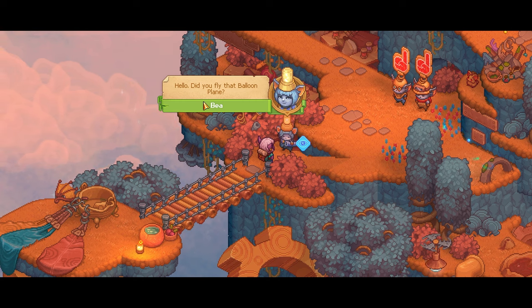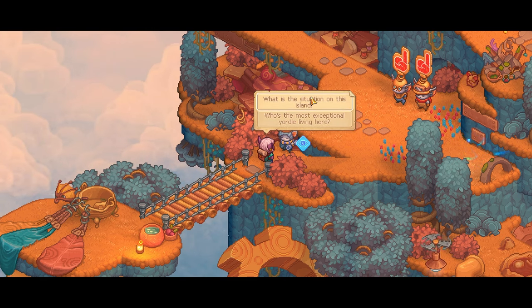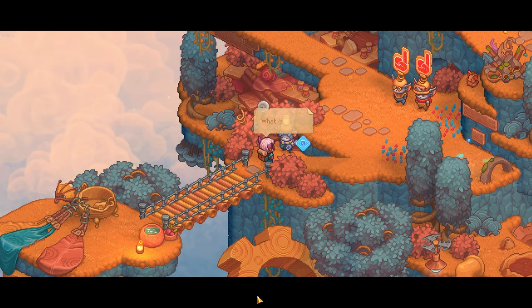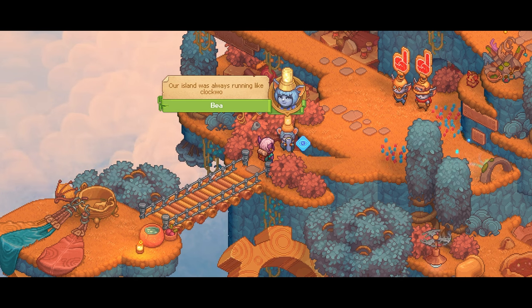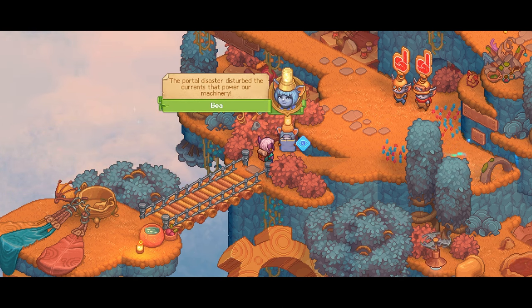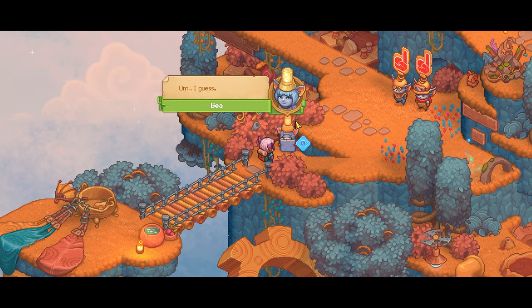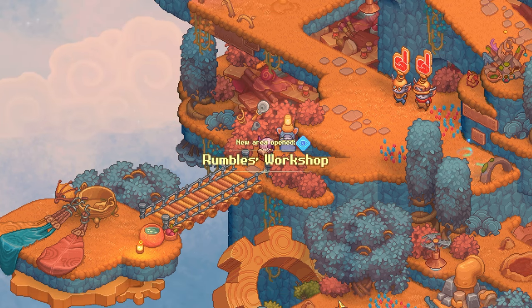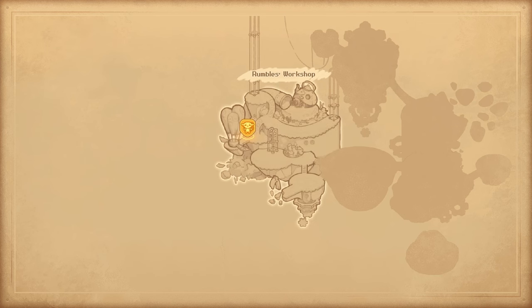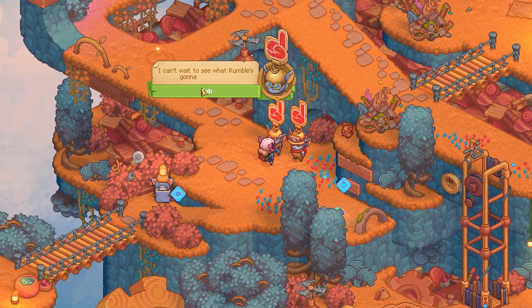Hello. 'Did you fly that balloon plane?' Yes, I did. 'Awesome, can I please take it for a ride?' Unfortunately, it probably won't fly again. 'What is the situation on this island?' 'It's broken.' 'What is broken?' 'Everything. Our island was always running like clockwork — it's like there was an EMP.' 'What's an EMP?' 'Extremely malicious party.' The portal disaster disturbs the currents that power our machinery. 'Yeah, it's horrible, I lost my best friend because of it.' 'It's not my fault.' 'But we can fix everything.' 'Who's the most exceptional Yordle living here?' 'I guess all of them? I mostly do engineering maintenance. These Yordles over there will probably be more helpful.' Okay — Rumble's workshop.